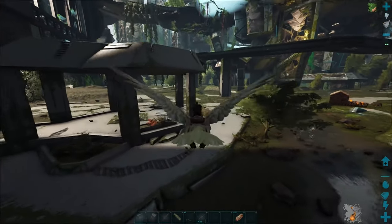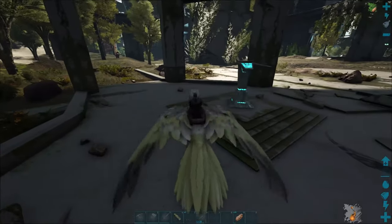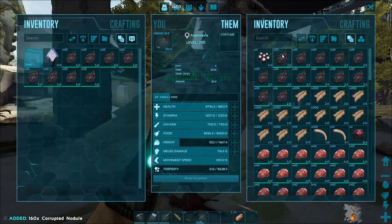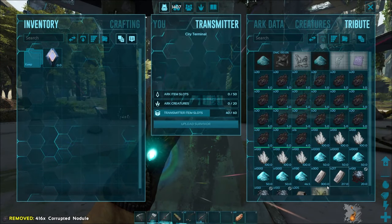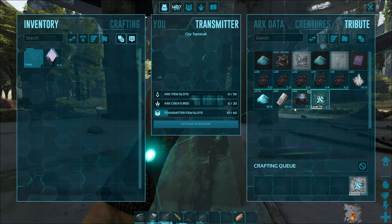Another thing to worry about here is pterodons — normal ones run from you, but the corrupted ones come right for you, and if you get in a pack of those, that makes for a very horrible day. We do have everything we need to make one now — kind of excited, it's been quite a while since I was on this map. There we go — crafting one enforcer!